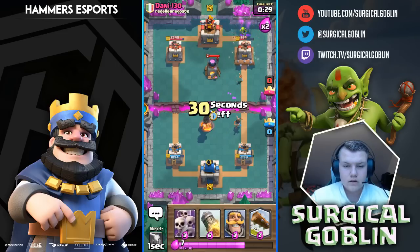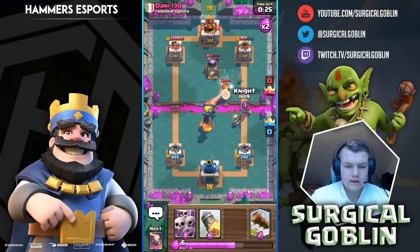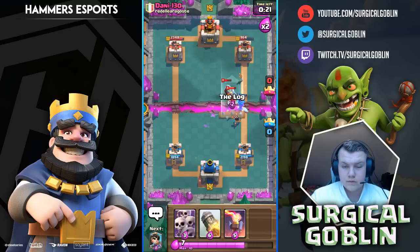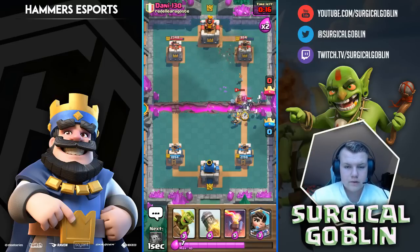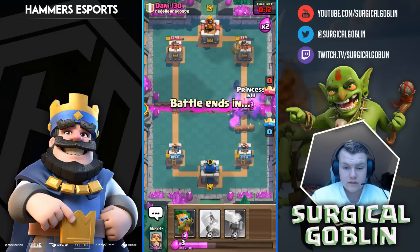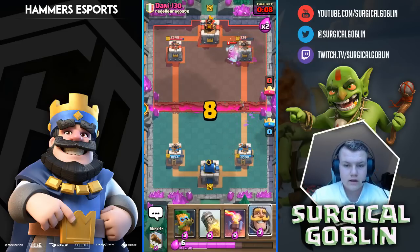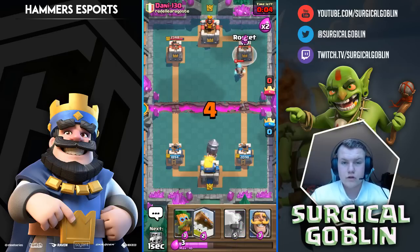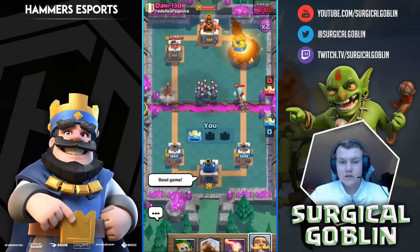Now I know he has lock in cycle, so I'll try to trick him by dropping the goblin barrel up there — it looks like it's going on the tower but it's actually not. He sort of fell for it. We still didn't get full damage in but he missed one goblin — it's a small trick when you know they have the spell in cycle. Wow, I misclicked my princess — I thought the mini Pekka would die but it's still alive.